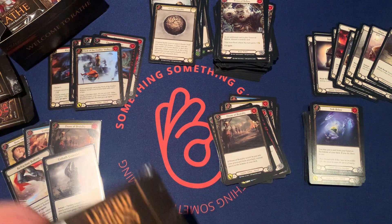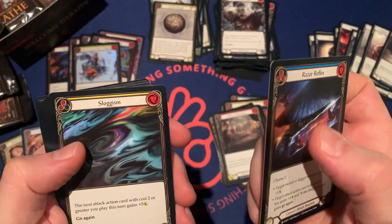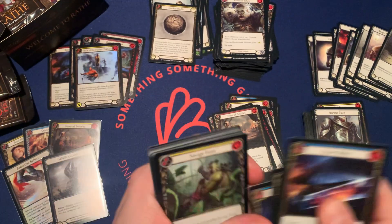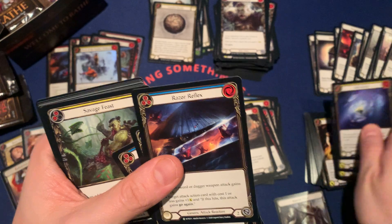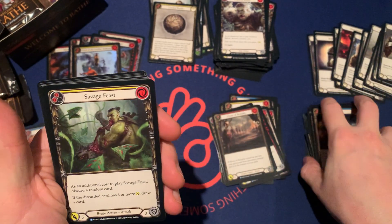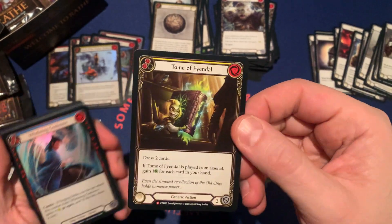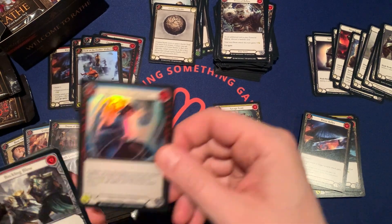So two packs to go on the right side — it's been interesting. Razor Reflex, Sluggism, Pommel, Sync Blow, Iron Rod. And then we have Savage Feast, and a Tome of Findle. Nice — that's a nice Majestic, love it. Bellman Gustwave. Class cards.